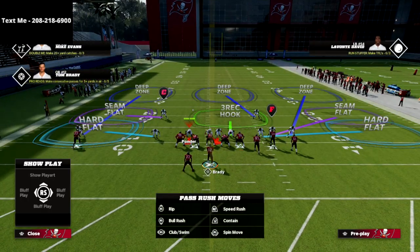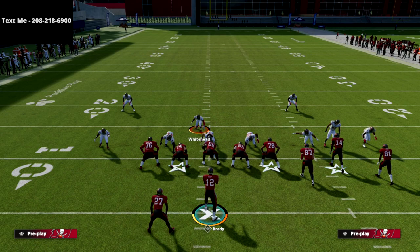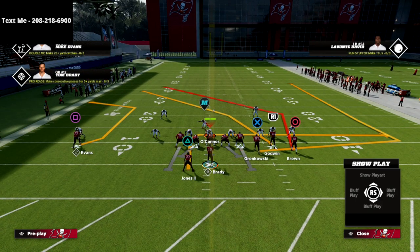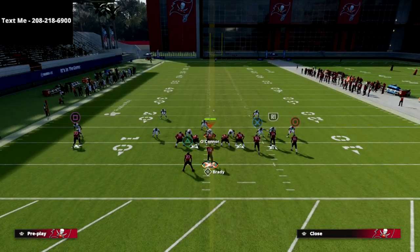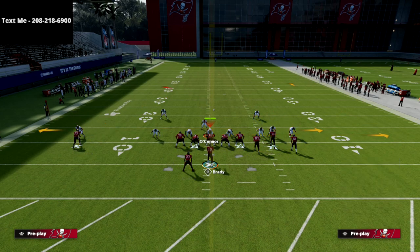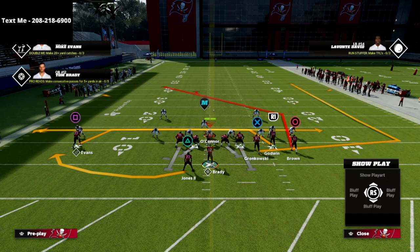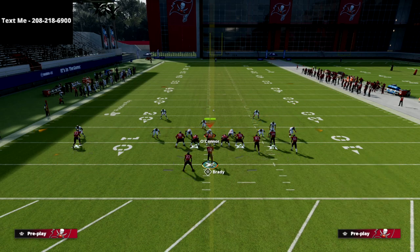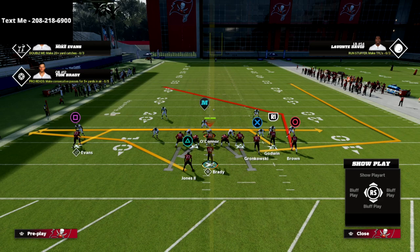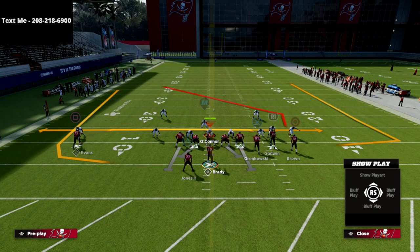We're going to run this against the meta Mike Blitz 3 / Mabel coverage — probably the number one coverage you'll see online. What we're going to do is put the R1 receiver on a drag, the square receiver on a drag, and then put the running back on a wheel route or swing route. The swing route is my personal preference. He's our last read, not our primary. You could also put him on a table route or wheel route — a couple of different options.